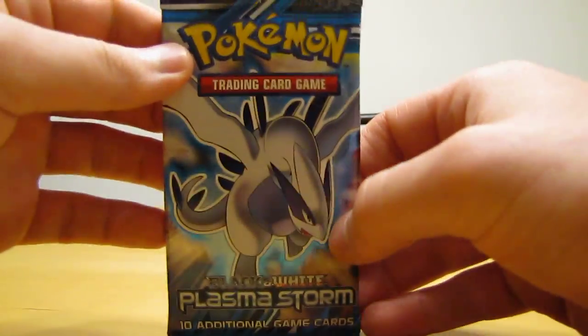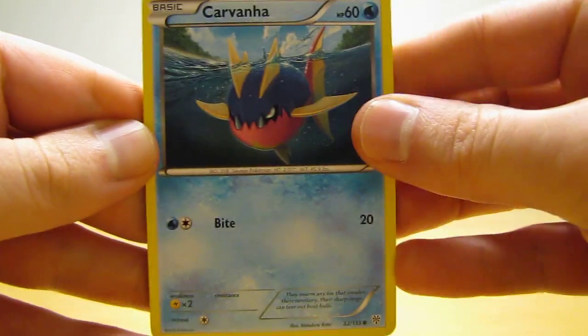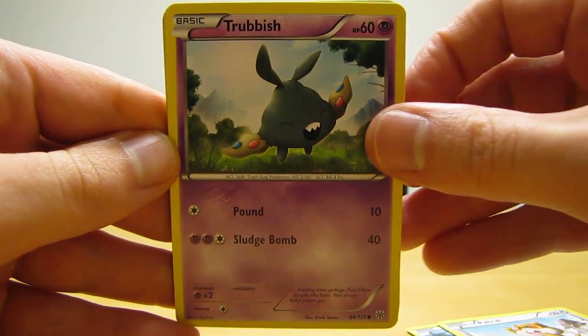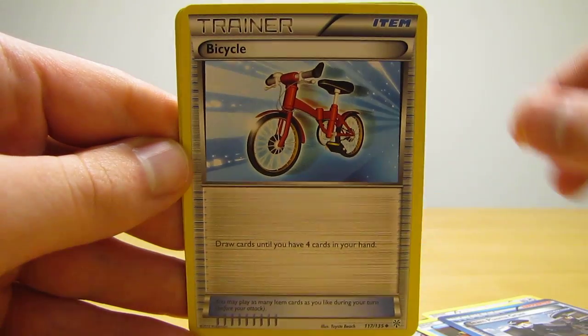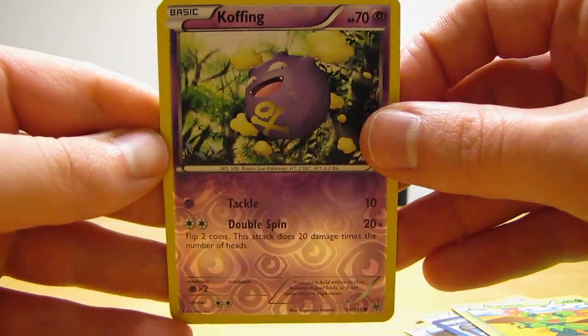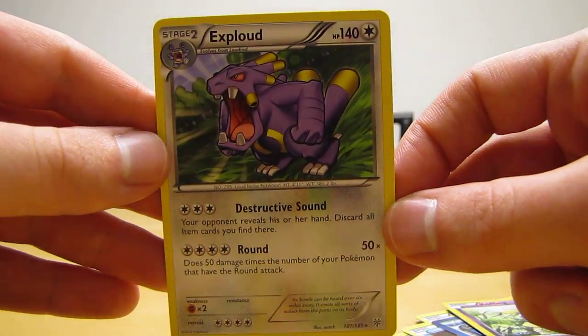Onto the second pack, a Lugia pack. Hopefully it has that Lugia EX card in it. I'll set the code card aside — I'll be giving away those code cards on my blog. The second Plasma Storm pack starts off with Carvanha, Patrat, Trubbish, Togepi, Swinub, Team Plasma Grunt, Bicycle Trainer, Maractus, Reverse Holo Koffing which is just a regular common card. And then the rare in the pack is Exploud, just a regular rare.